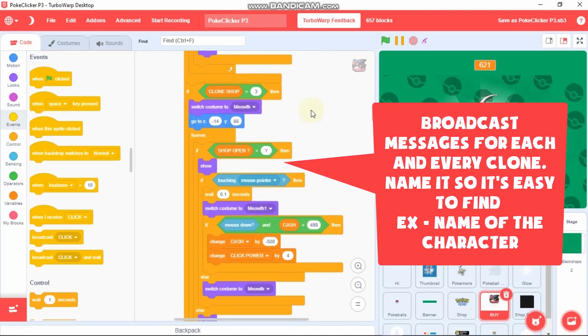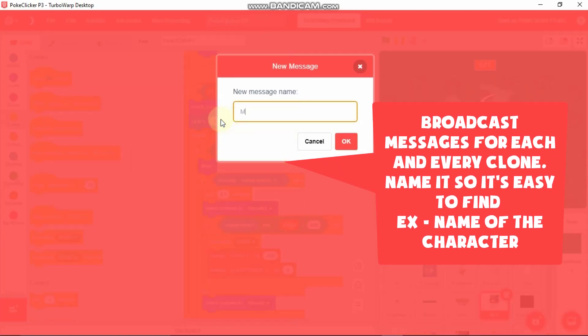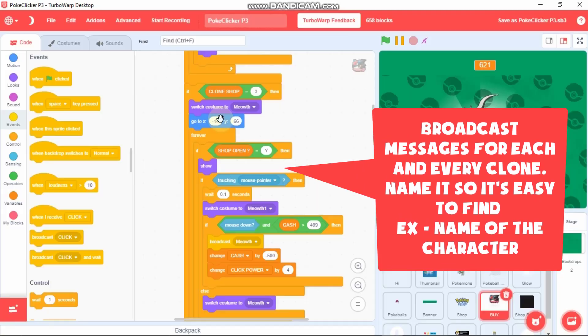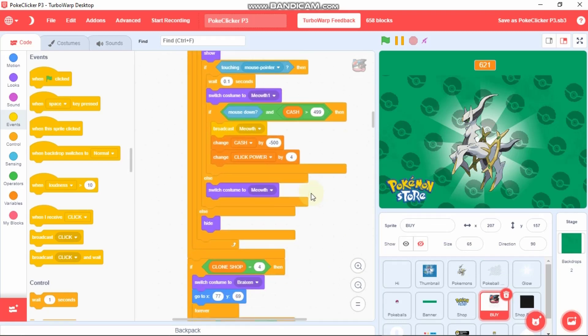Same thing for a third clone — we need to broadcast Meow. You need to add this for each and every clone, so I'll fast forward this.